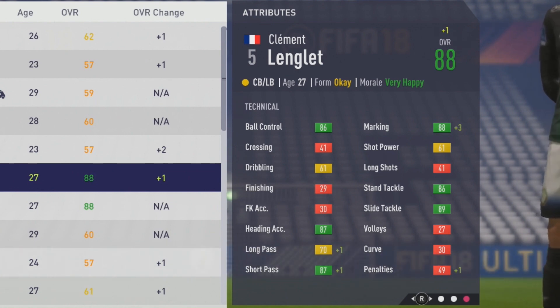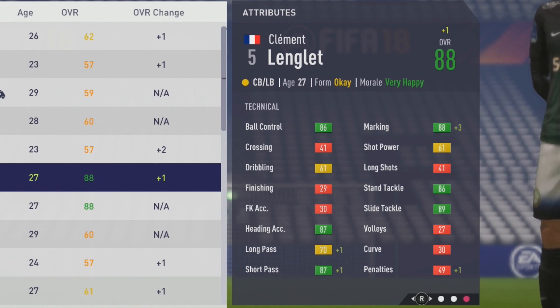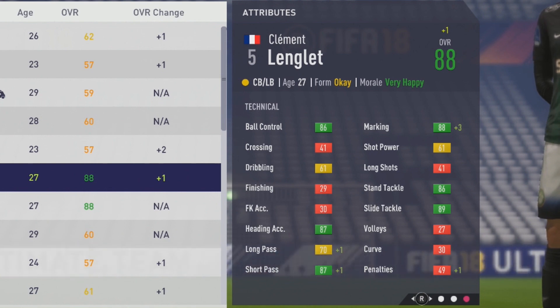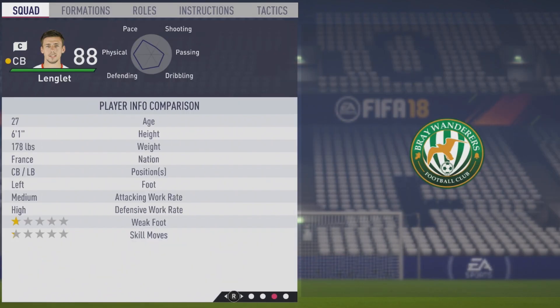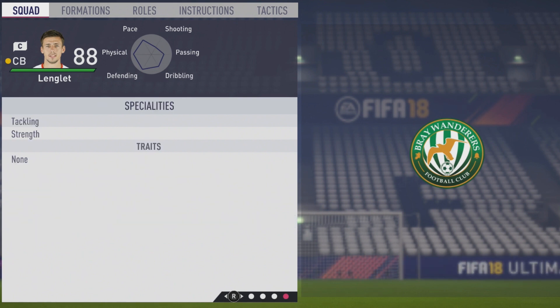Technically: 86 ball control, 61 dribbling, 87 heading accuracy, 70 long pass, 87 short pass, 88 marking, 61 shot power, 86 stand tackle, and 89 slide tackle. Some really nice ball control, very good short pass, gonna be nice in the air with the heading accuracy as well as his jumping ability. He's pretty much just a center back, but 84 as center defense so he could fill in there on occasion if needed, 80 as a wingback, and 82 as a fullback. Looking at his player information again to see if he picked up any specialties — 6 foot 1, left footed, medium-high work rates, 4-star weak foot, and 2-star skill moves. They added the tackling as well as the strength specialties — very nice additions.